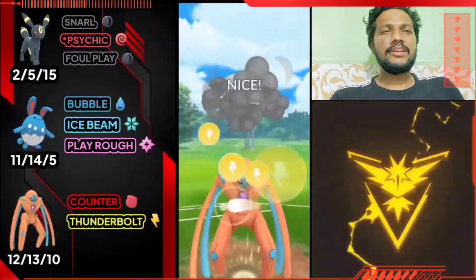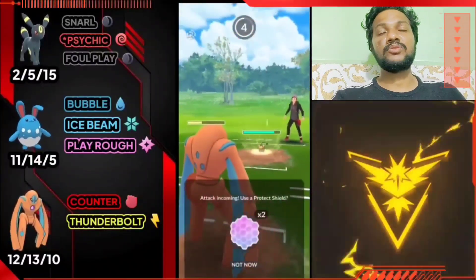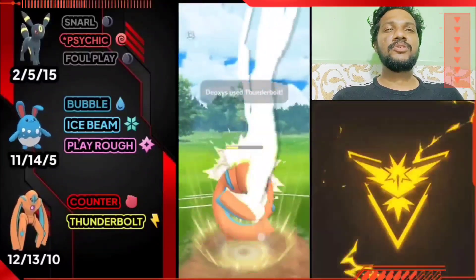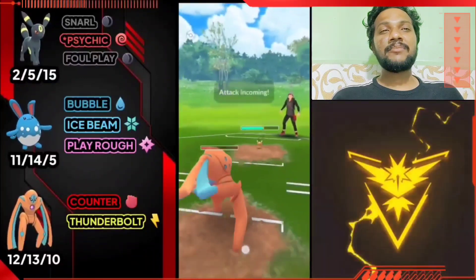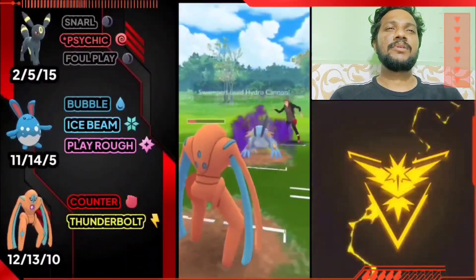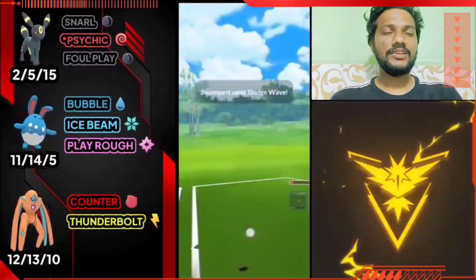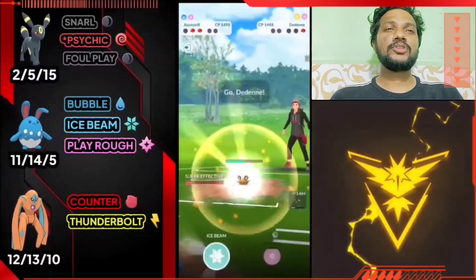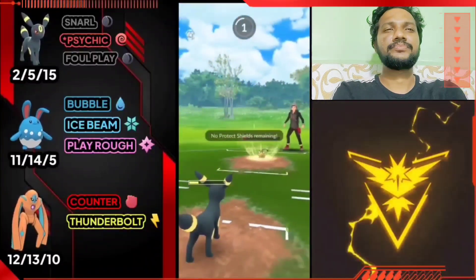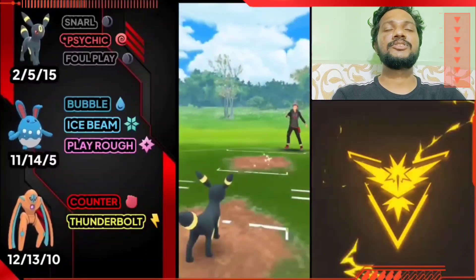Deoxys Defense can easily take it — Thunderbolt ready! If the opponent doesn't use a shield, Skarmory is done — one shot! The last Pokémon for the opponent is out, and our last is Azumarill. Azumarill is weak to Thunder Shock and Discharge. The opponent has Swampert — Sludge Wave incoming! Almost knocked out Azumarill — just survived on low HP. Foul Play is ready. Very close — that was a surprise! GG!